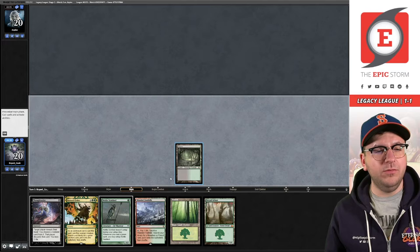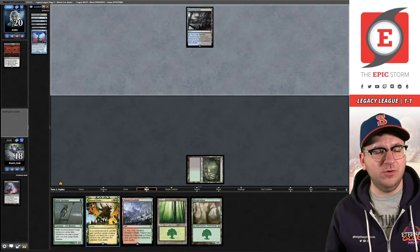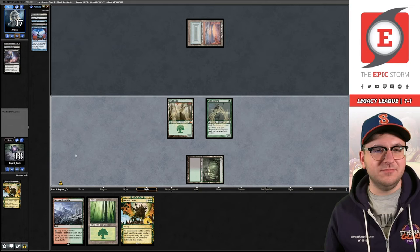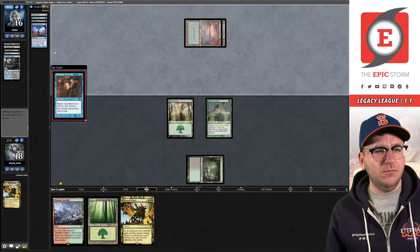Opponent Thoughtseizes - let's get rid of that Doomsday. They have double discard, so I imagine we're going to be losing these. They can lead off on Thoughtseize to take the Nettle Sentinel and then come back with Duress for the Natural Order. Interesting - I don't think that was the proper pick because that Duress doesn't do anything now. Brainstorm, Looter's Delta - we knew about that. Personal Tutor for Doomsday - that's awkward.